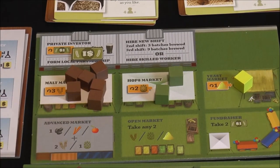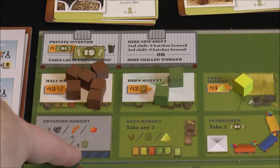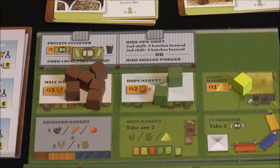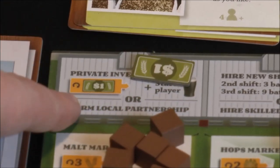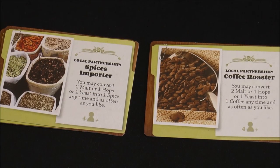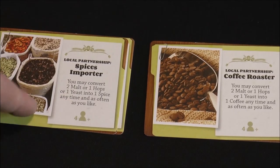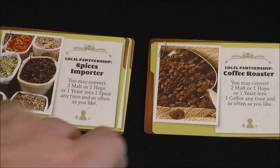Working through the spaces: one spot lets you take one rare good plus two malt or one hops; another lets you take any two goods; another gives two dollars or a yeast, or accumulated malt. At the top there's a Private Investor spot where you take money and the Start Player marker. You can also form a local partnership — an example lets you convert two malt, one hops, or one yeast into a spice anytime, converting common resources into rare ones. In a four-player game both partnership spots are out.